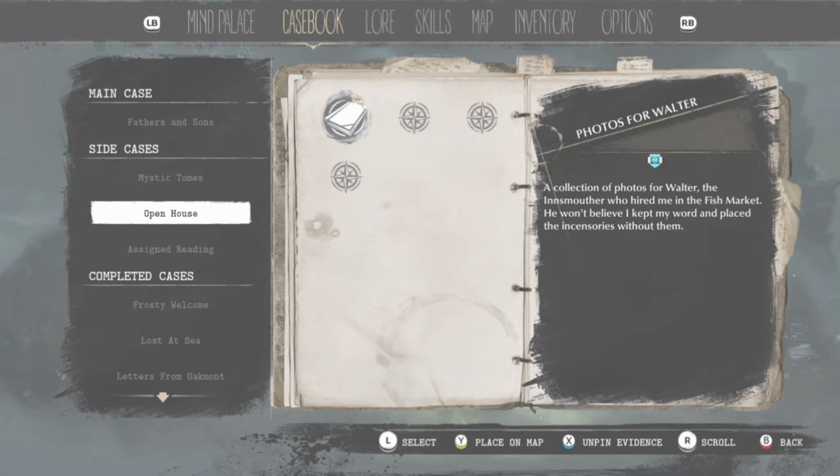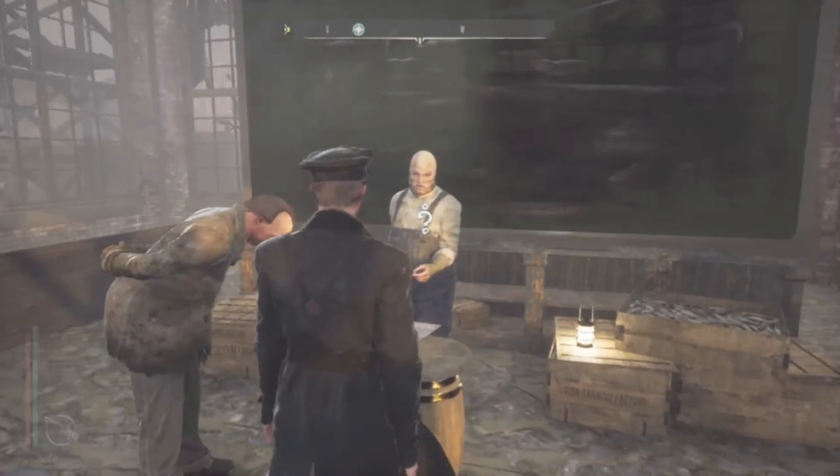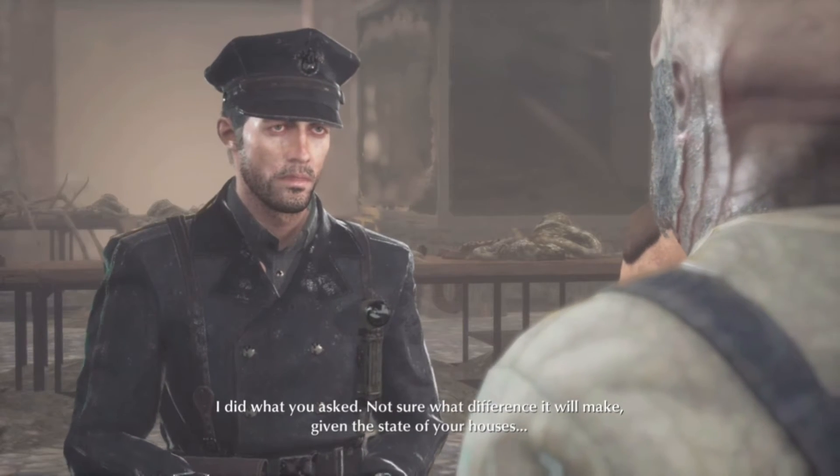Anyway, that would be the last one. It'd be top floor, and then you just make your way back to the Fisherman and he'll give you a reward — one knowledge point.